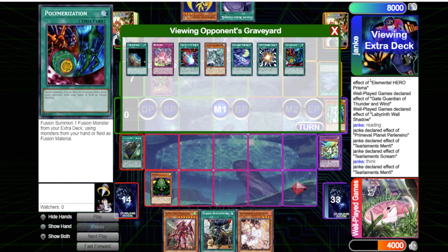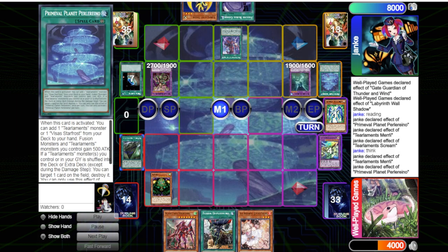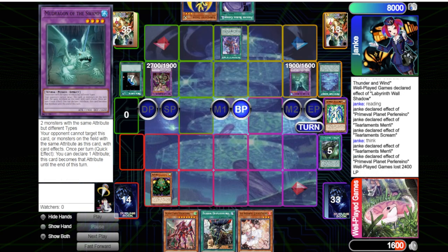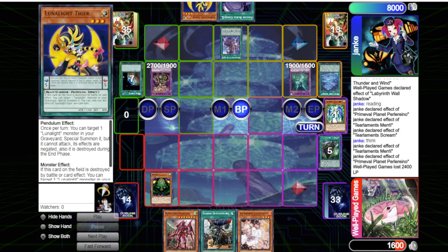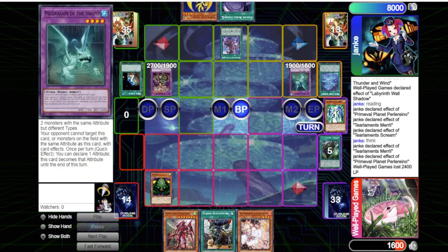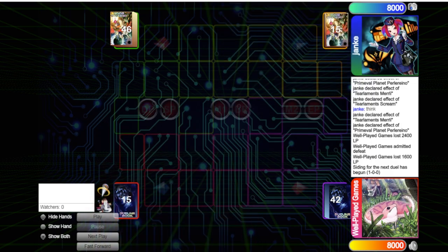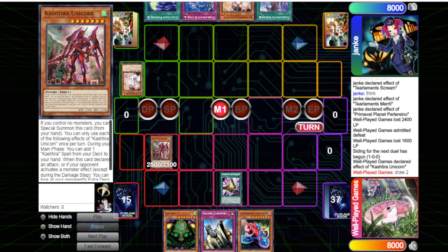He ended up milling with Scream and Mudragon and stuff, goes into Dragostapelia. The one thing about Tear is that although it has its faults nowadays, I still think it's a solid deck with its ideas in order — players just need to understand their ratios better for milling probability. I didn't think this was game, but then I forgot I paid half my life points. So I literally lost that game and I was just like, okay, maybe I shouldn't play triple A Hero Lives.